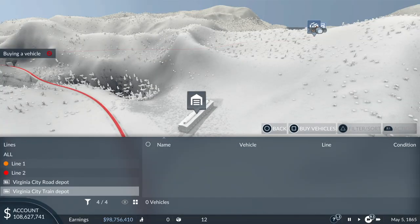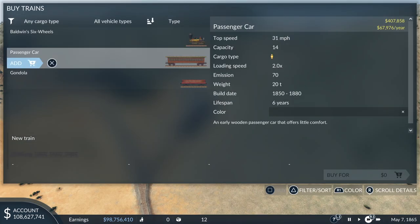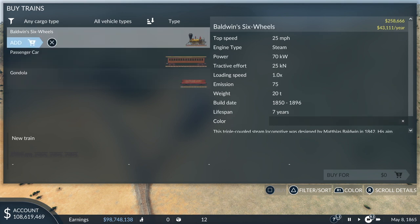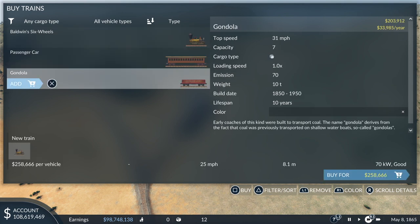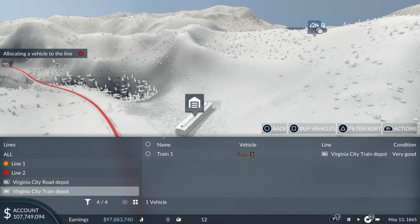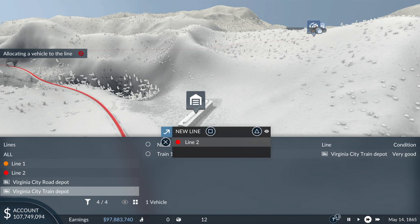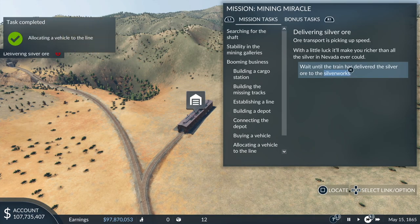You do start to get the hang of it but it takes some time. We need to pick the depot. We've got passenger cars and gondolas — we need the gondolas, and I think we need three. Pay attention to the cargo type: there we've got silver ore on the gondolas, but passenger cars are showing passengers as they would — just so you don't buy the wrong vehicle. The vehicle is currently in the depot; we need to assign it to our line, which is called Line 2. And there it goes.